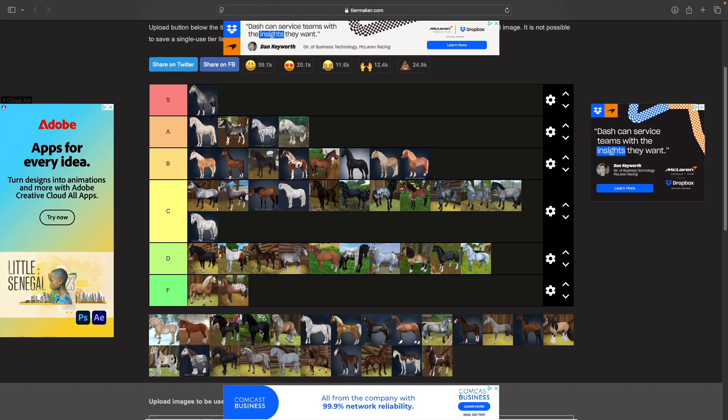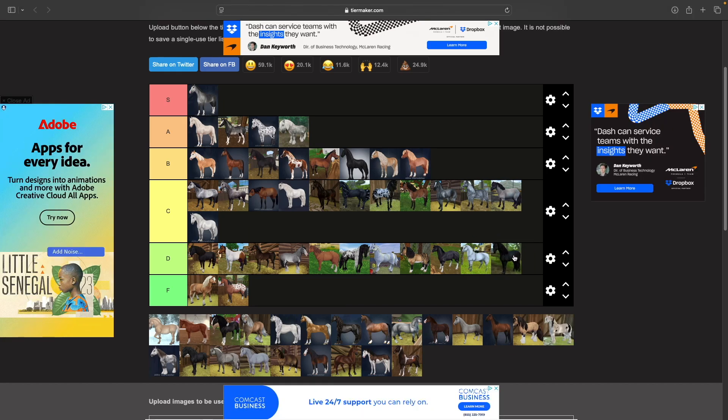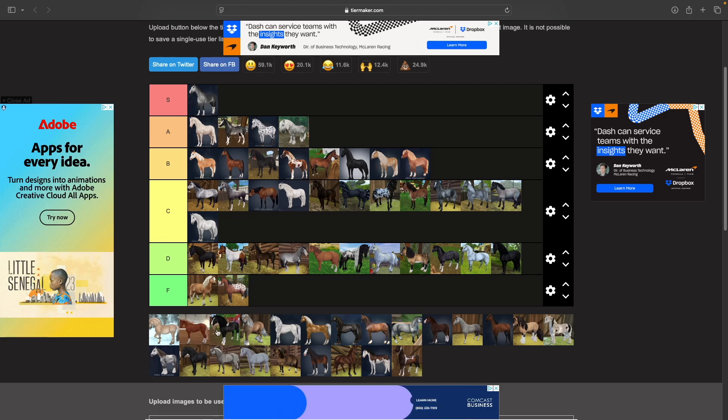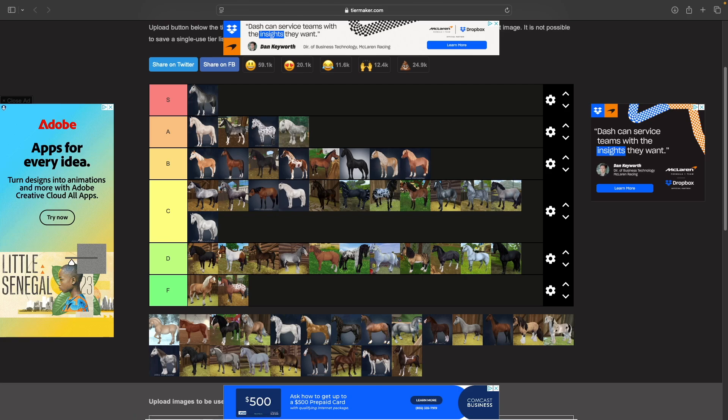Then we have the old Lusitanos. These guys are so weird looking — D tier. I have one and I don't really like it. Their tail is sort of stuck and it's just not the greatest model Star Stables has ever done.